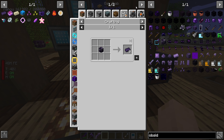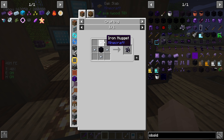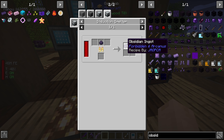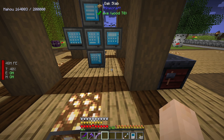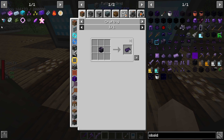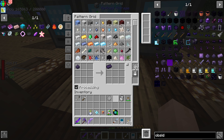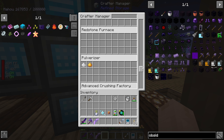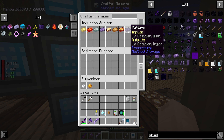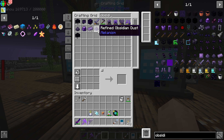You can go into an energized smelter - just obsidian with iron. But the induction smelter can handle obsidian dust into obsidian ingots, so we'll do that recipe. You go into the induction smelter, and let's say I want obsidian ingots.